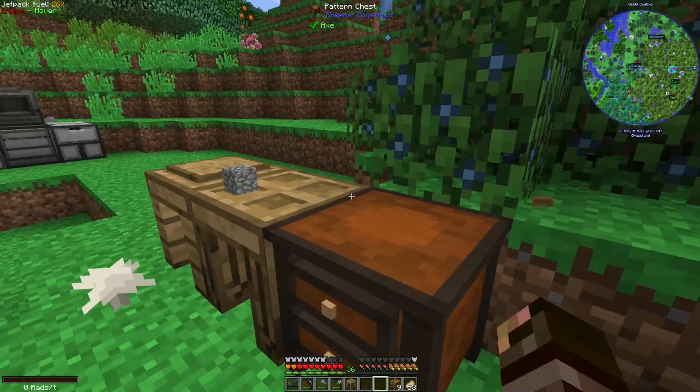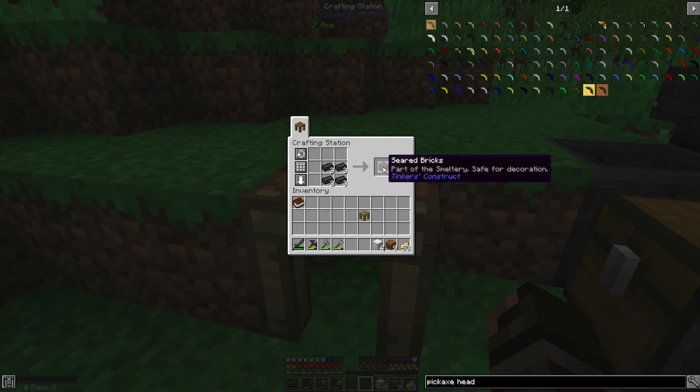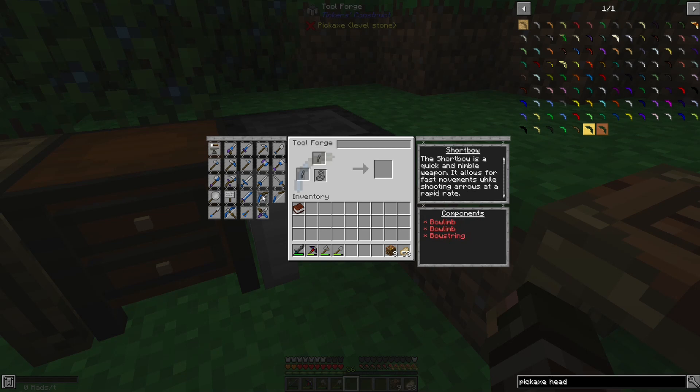To get the better stuff in Tinker's Construct you do actually need to upgrade your tool station to a tool forge. To do this you're going to need three seared bricks and four iron blocks — or any type of metal block, actually — and you can make a tool forge. I just like the iron one. We've gone ahead and made that, and now we can make the cleaver and all sorts of stuff.